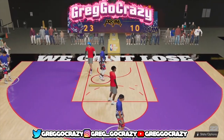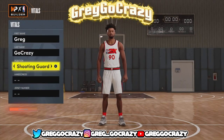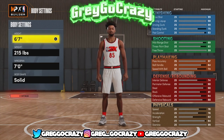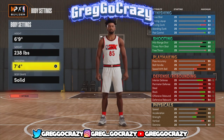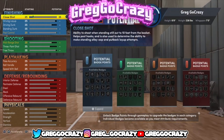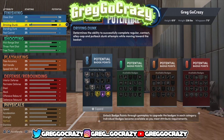Now if you want to know how to make this build — make it a small forward. I usually make my shooters left-handed. He's going to be 6'9", 238 pounds, and I maxed out his wingspan to 7'5". I usually like the way the players are built. For finishing, he gets 15 finishing. I maxed out the three-pointer and put his mid-range up — I didn't touch the free throw since this is a park build, not a rec build.